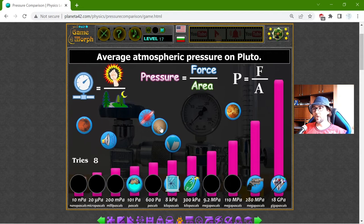The average atmospheric pressure of Pluto — I can say that Pluto doesn't have much of an atmosphere, so the pressure there should be very low. It is probably 200 millipascals.